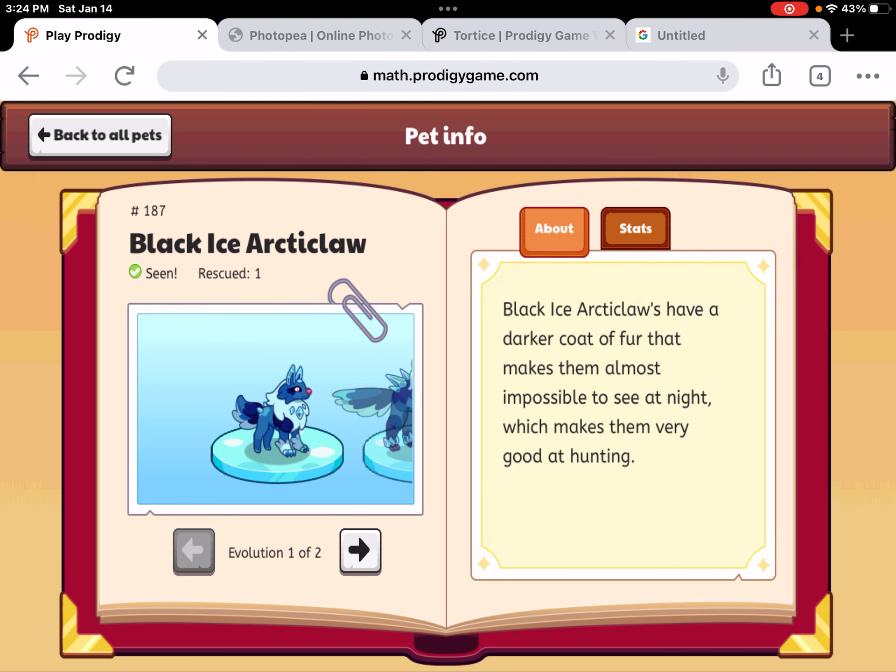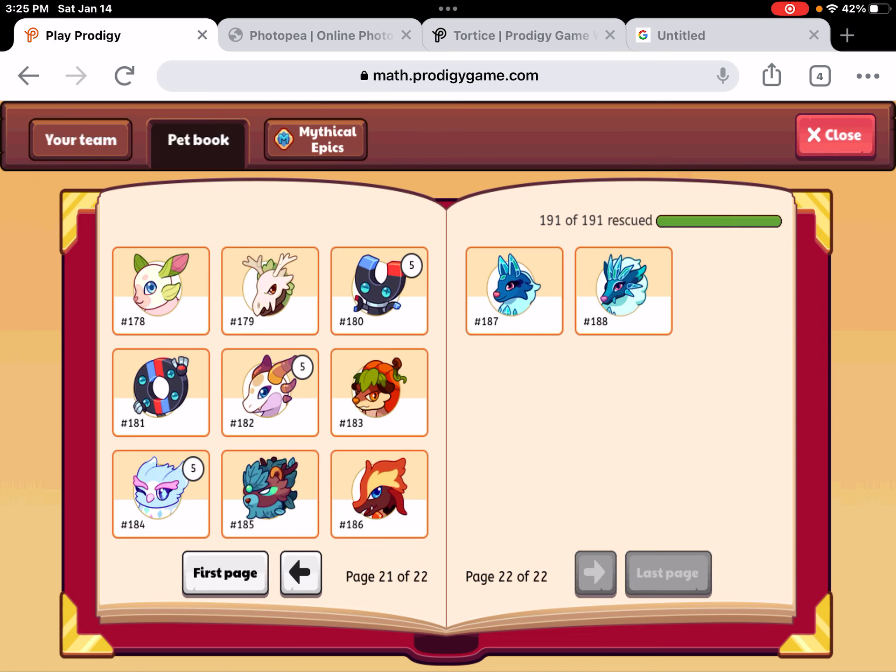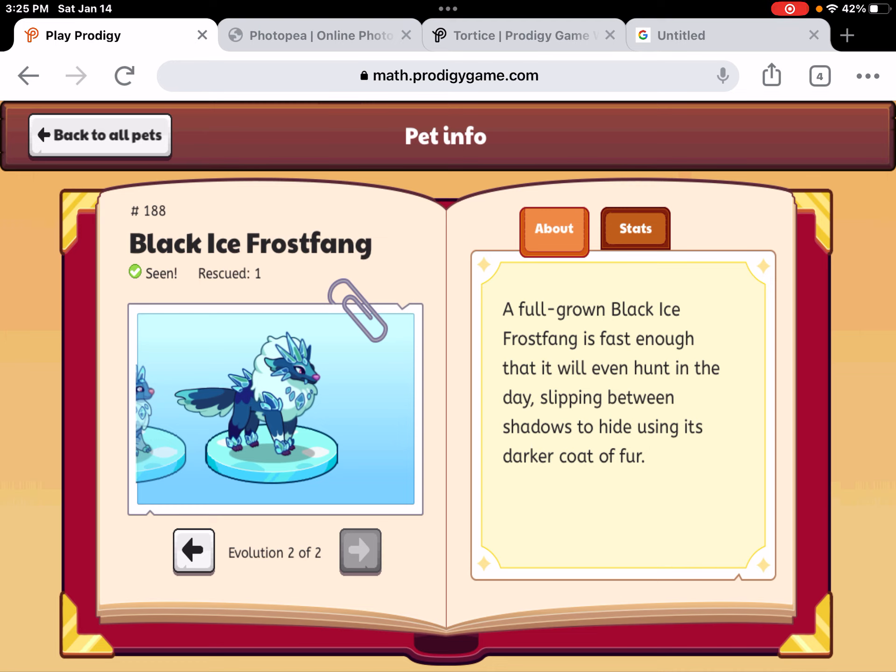So let's just go ahead and get into the video. Black Ice Arctic Claws have a darker coat of fur that makes them almost impossible to see at night, which makes them very good at hunting. The power-to-health ratio is actually pretty good. A full-grown Black Ice Frost Fang is fast enough that it will even hunt in the day, slipping between shadows to hide using its darker coat of fur.